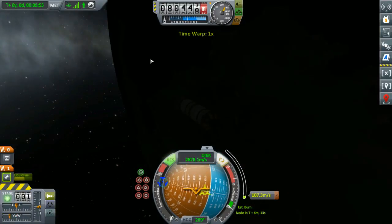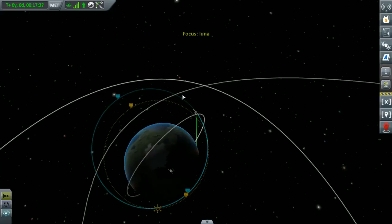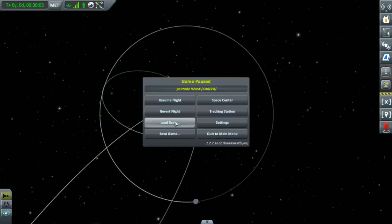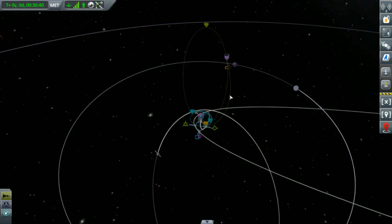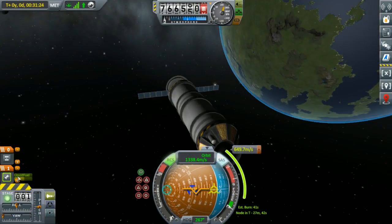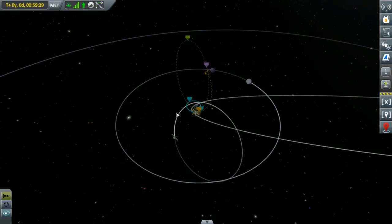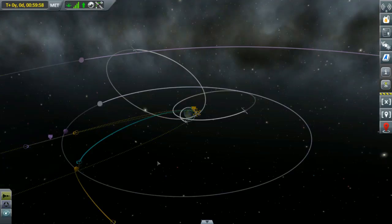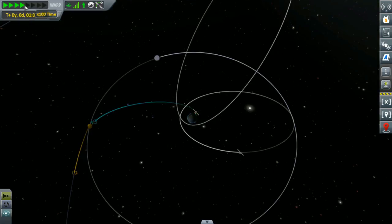I kind of messed up here — I failed to get into a stable orbit on the first attempt, so I just kind of went through the atmosphere to see what would happen. It's at this point where I make the maneuver node to go to the moon. I reposition the craft, and there's a cool shot of Kerbin — and yes, this is working. At that point I made the maneuver and we knew we were going to the moon.